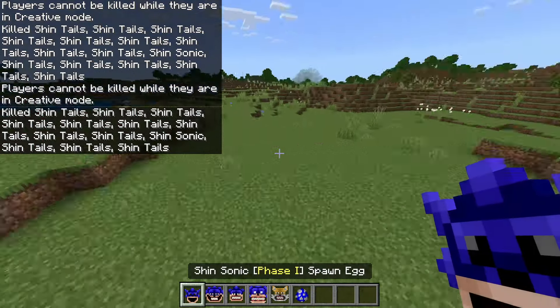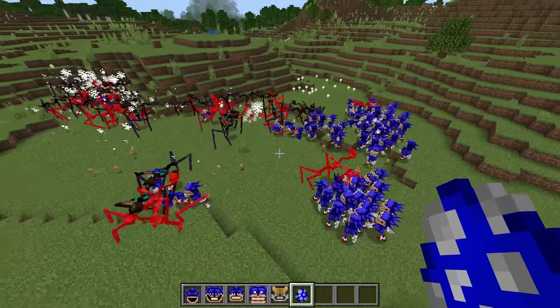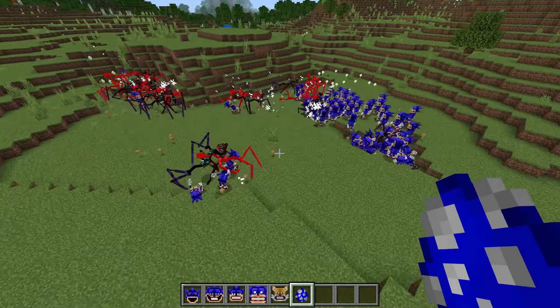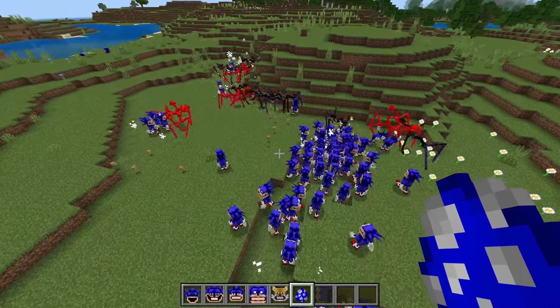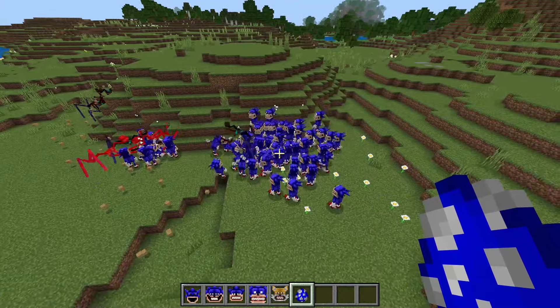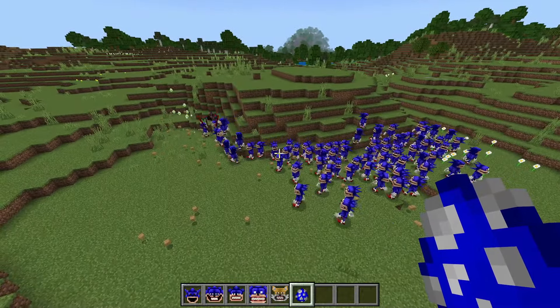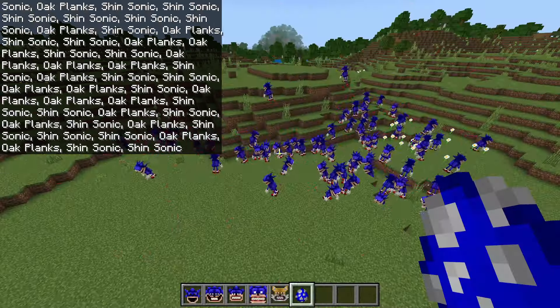The one thing I want to test is an army of Mimickers versus an army of Shin Tails Phase One. I don't think the Shin Tails or Shin Sonic Phase Ones have really attacked each other before. That's actually insane — they all kind of target one enemy! The army of Shin Sonics might actually win because they team up, whereas the Mimickers fight each other. It's so weird — Mimicker won the 1v1s but Shin Sonic can win the group battles.